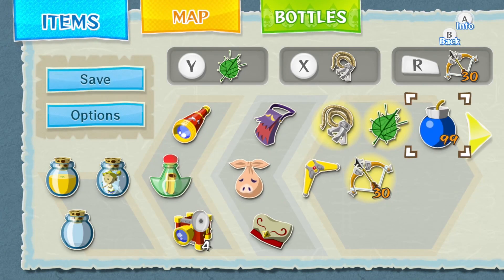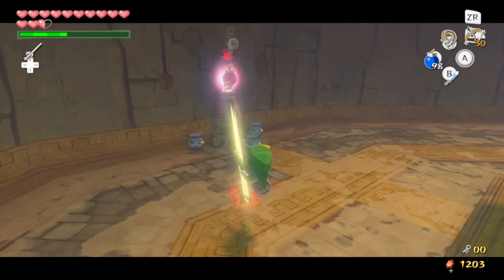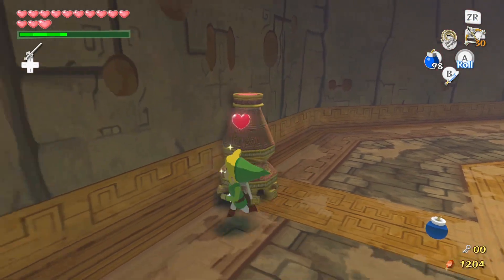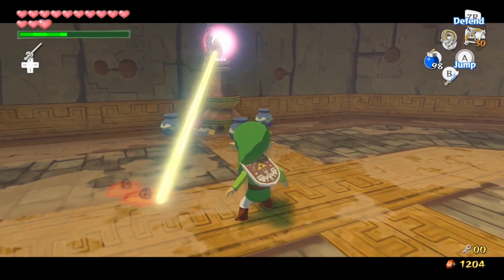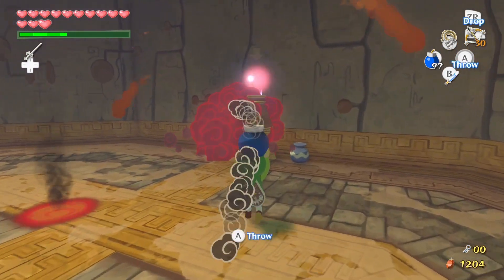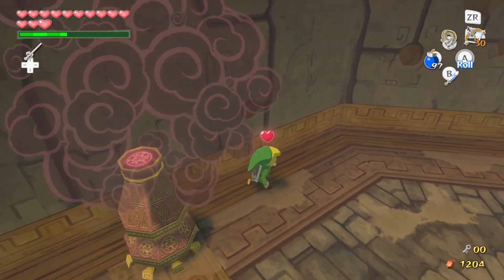Let's go ahead and get out some bombs because we do have some beamos here we're going to want to work on taking out. Hey, a joy pendant - good find. Some hearts, always good. Let's go ahead and take out this beamos as well. You have to actually hit the top of the beamos. I think you have to take damage to get those guys out - weird.